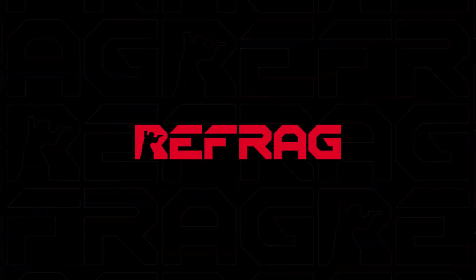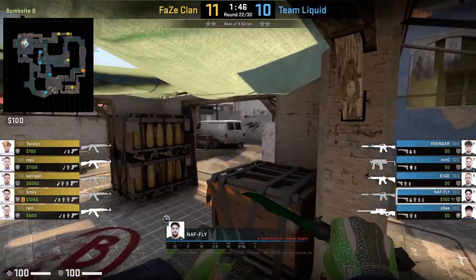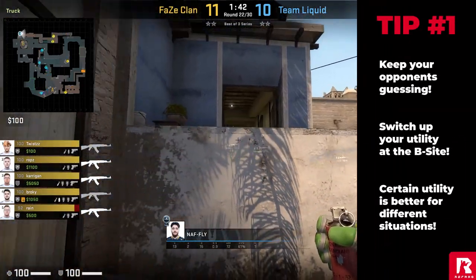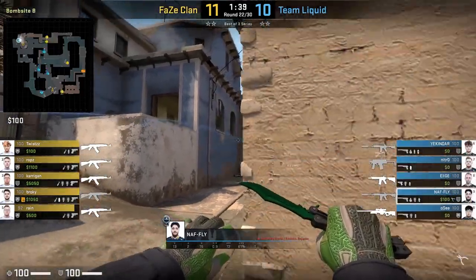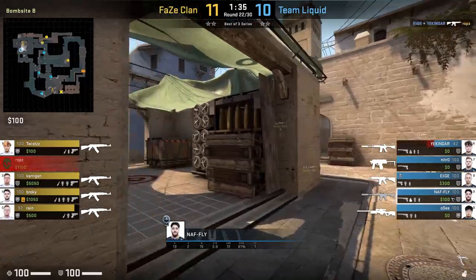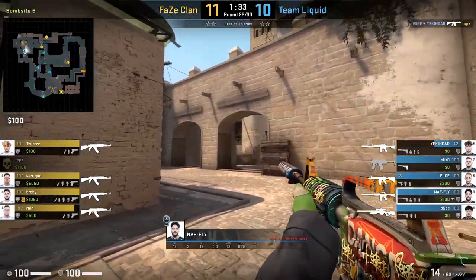Let's start off with some default utility that NAF uses towards the B site. It's important to switch up which Molotov and nade you're going to use to make sure that the opponent can't just read what you're going to do with your utility. NAF tends to use three different sets of utility, so let's go through an example of each.